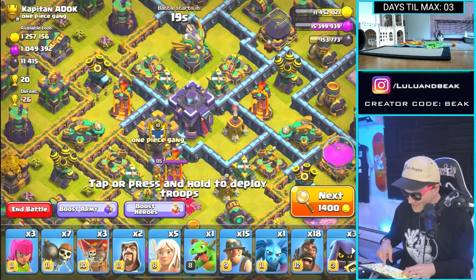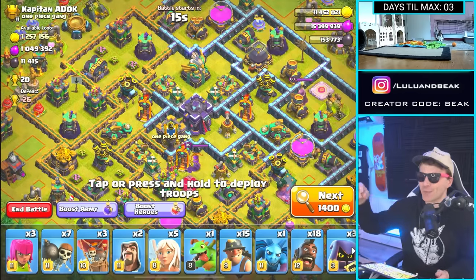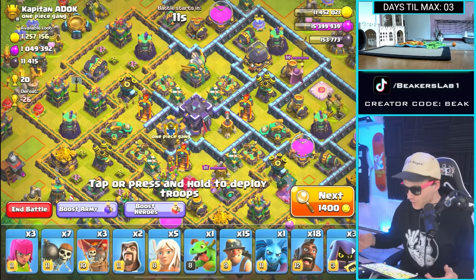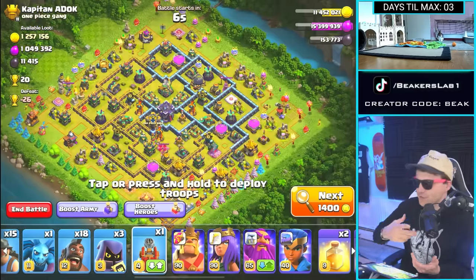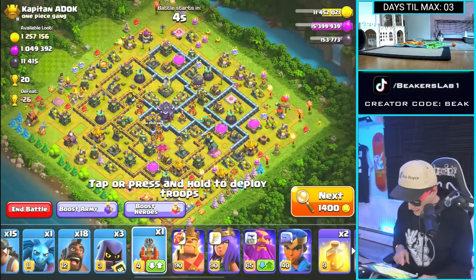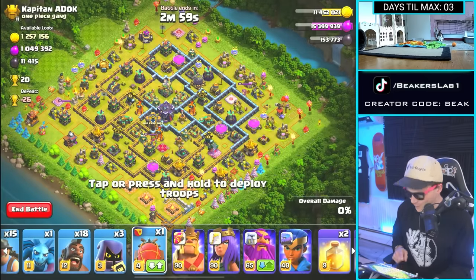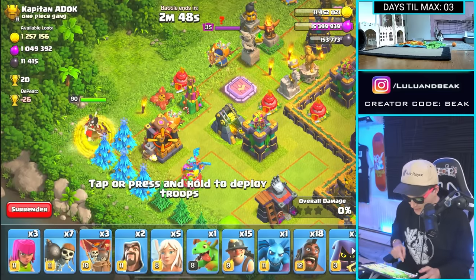Perfection. One Piece gang, let's go. Respect. How many clans named One Piece are in the game? How many players are named Luffy in the game? Respect to all of you. Hey, so we don't have the siege we want, we don't have the drill. Fine, it doesn't matter. I can even use the dunk, but we have Hogs in there — I don't think Hogs go very well with the dunk.